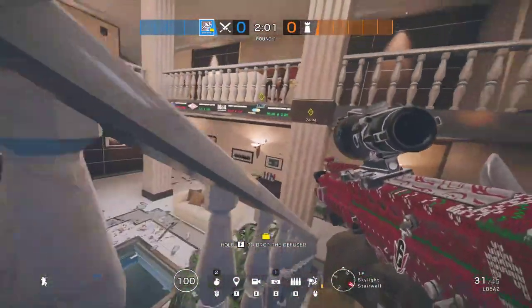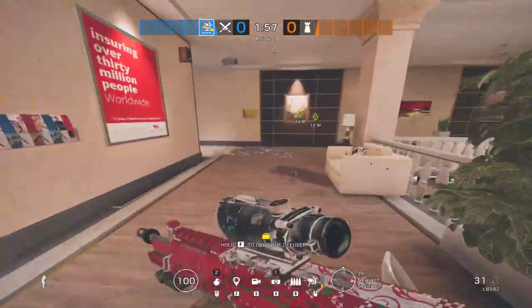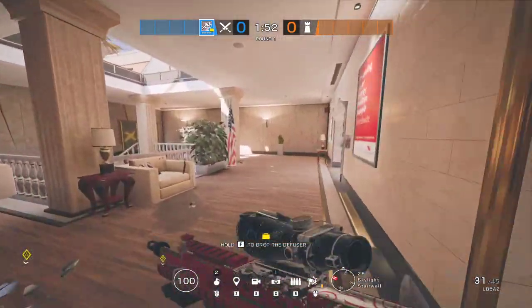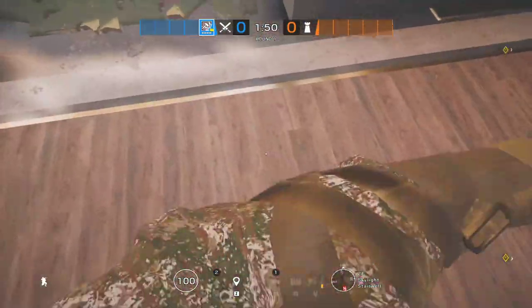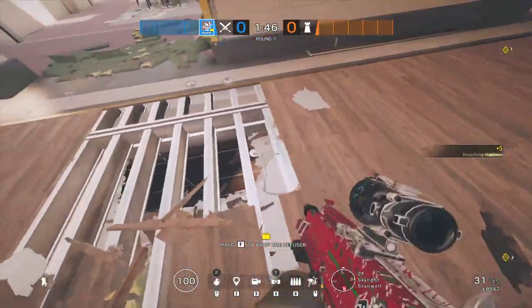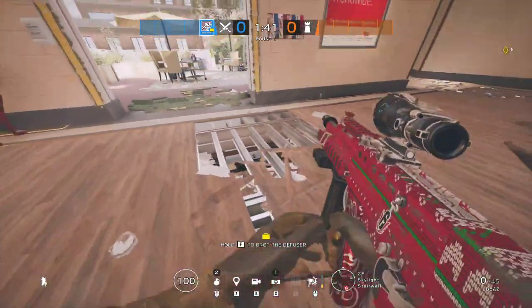When it comes to attacking this map in general, you're going to want to bring a Thermite always — a Thermite, Hibana, or Maverick. Generally the more hard breaches the better, because there are so many hatches, especially for the basement. It's invaluable to have these attackers. If people are ever in open, this is an angle I use a lot.